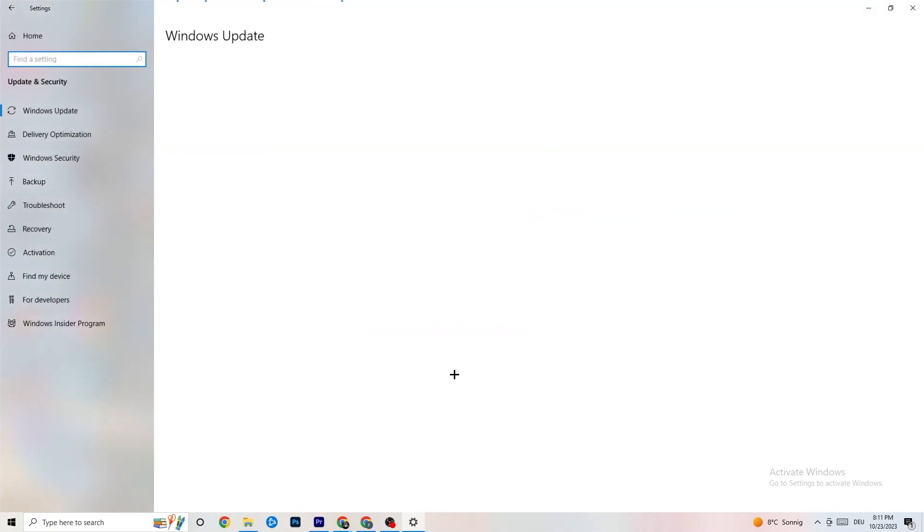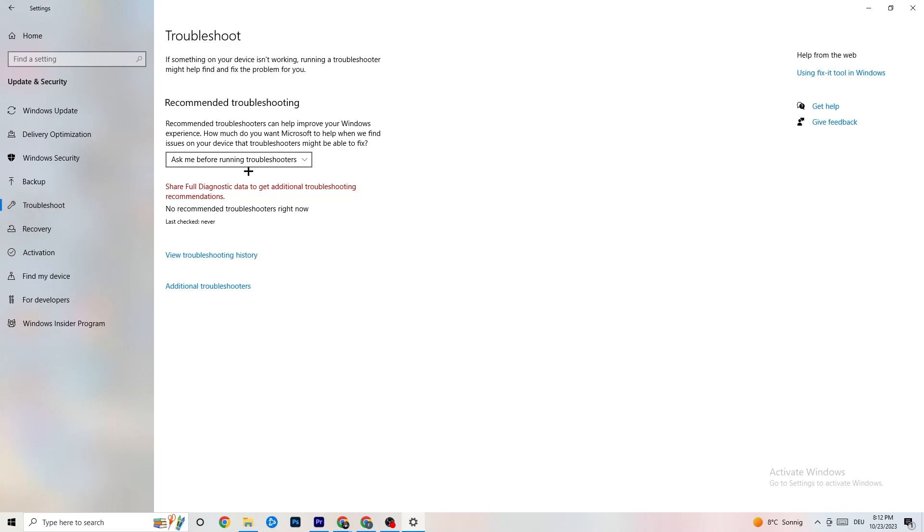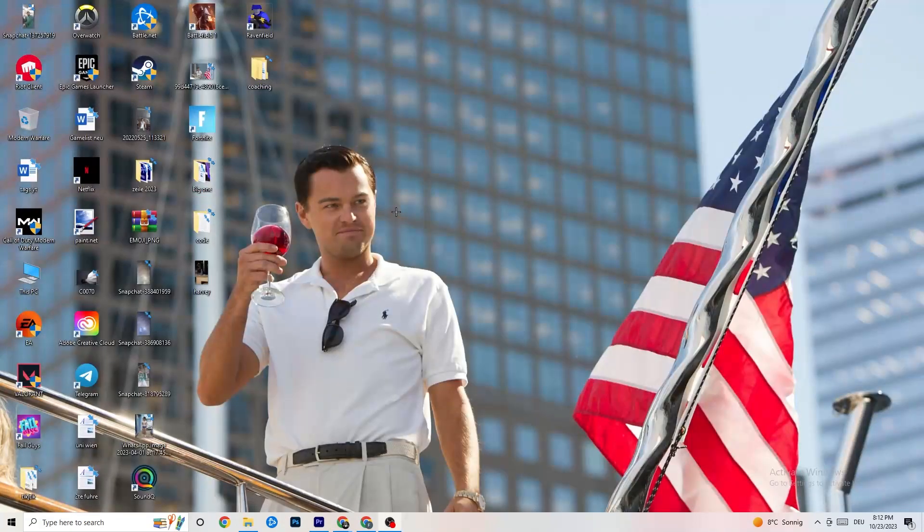Go back to the main Settings and click 'Update & Security.' Stay on 'Windows Update' and check for updates — keeping Windows updated increases your system's performance and helps with every issue you're having. Update to the latest Windows version. You can also go to 'Troubleshoot' and let Windows search for problems and try to fix them automatically.